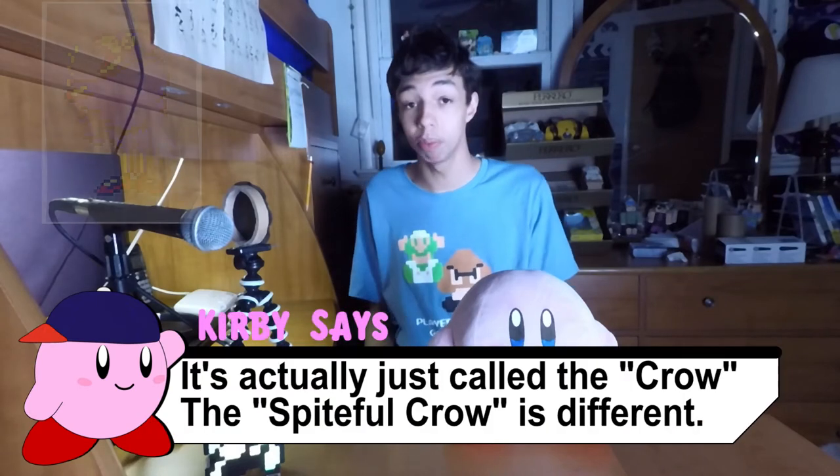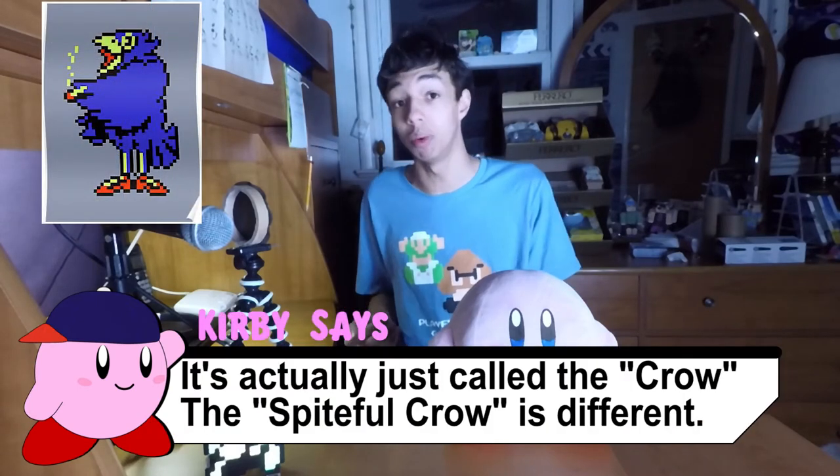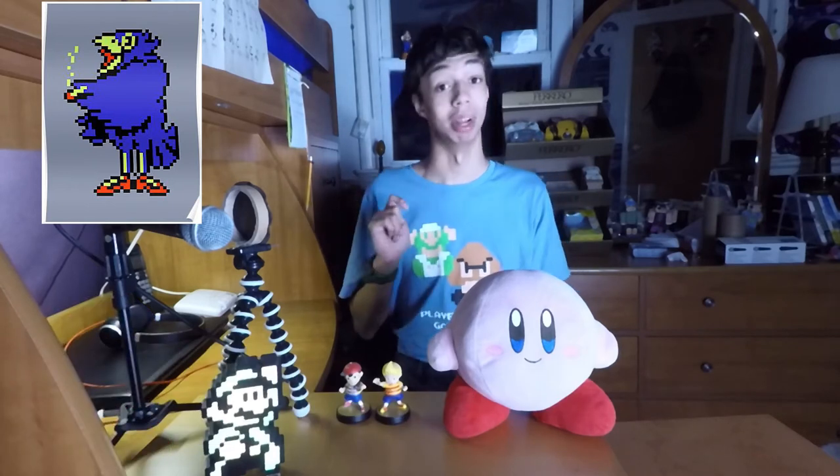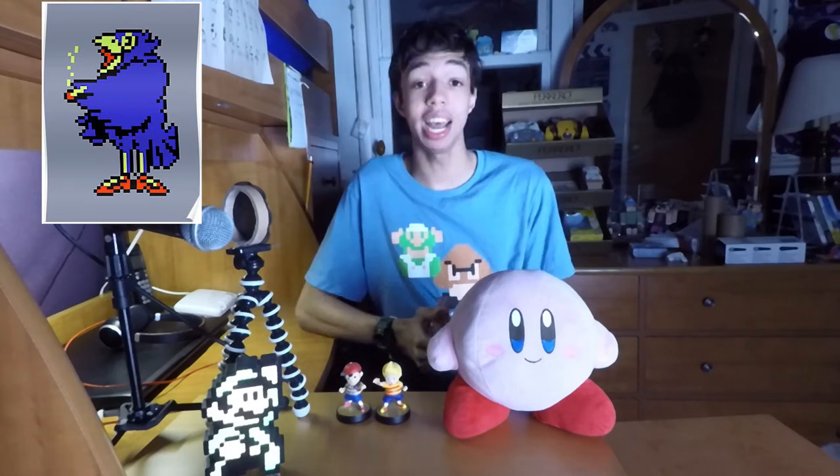And speaking of which, that's where we're going to be starting out — Earthbound Zero, with the sprite of the Spiteful Crow. Now, take a look at this sprite — this is the Japanese one. Take a look at his wing. What is that? A cigar. A cigar in a children's game. Obviously this would not be considered child-appropriate, so when bringing the sprite over to the West, they changed it for obvious reasons.